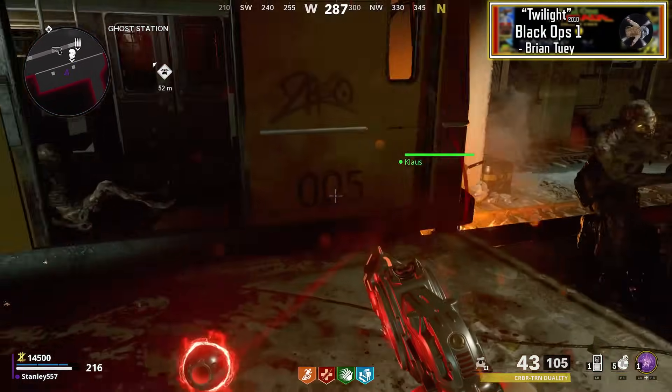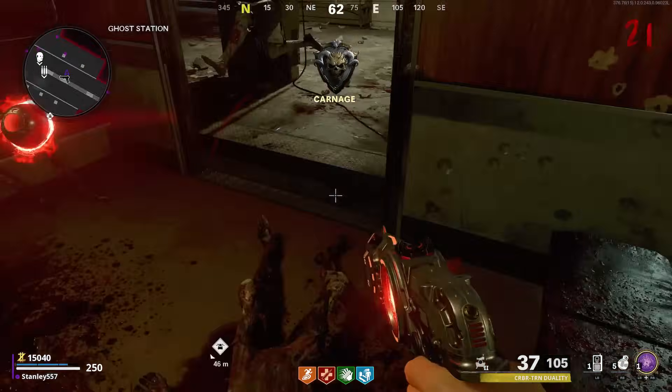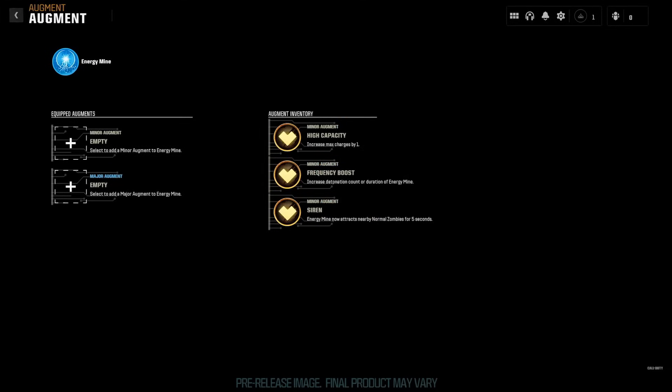Hello there fellow zombie slayers, my name is Stanley557. Augments are a new ability coming to Black Ops 6 Zombies, and following a blog post made by Treyarch, we know augments are going to be a replacement for the permanent crystal upgrades found in Cold War, with players being able to unlock 3 major and 3 minor augments for each perk, field upgrade, and alternate ammo type.